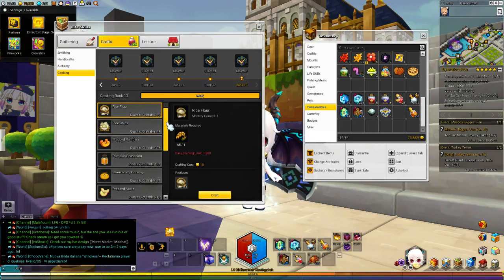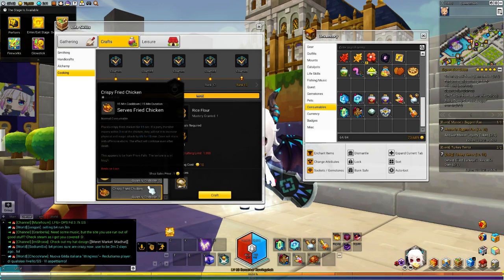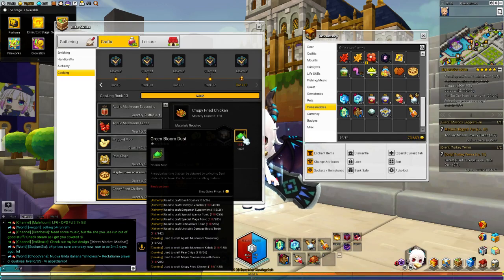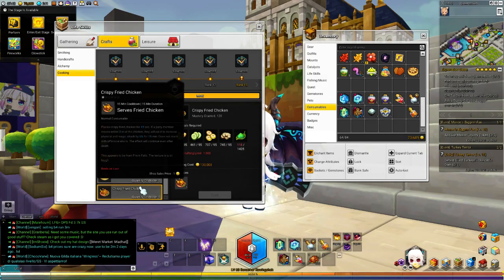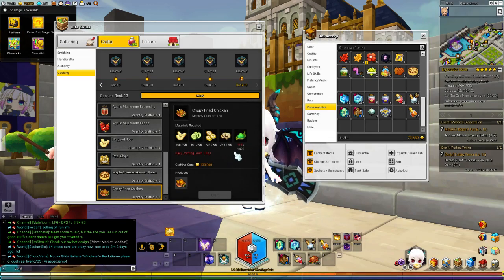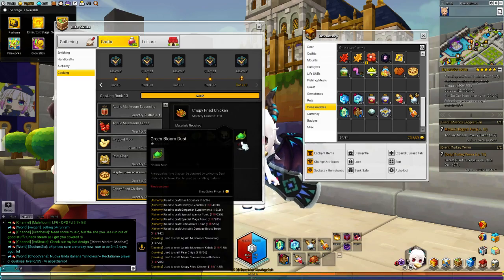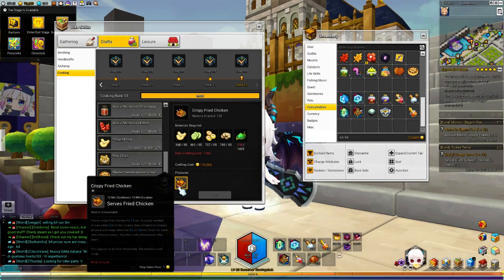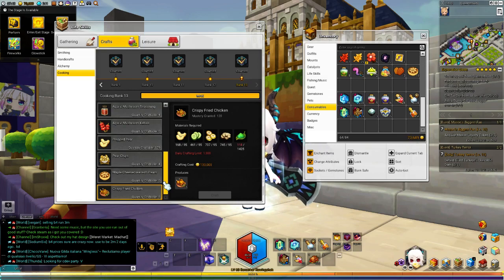For food items, you either want spicy noodles or ramen noodle, or crispy fried chicken. You can craft these at rank 13 — you get 5 per craft but it costs 130k and a lot of materials, including green bloom dust. If you're willing to help your raid, you don't want to waste your roux (daily currency) for spicy noodles. You could craft these for your raid group — take turns, maybe help each other out, one person uses crispy fried chicken this run, someone else uses theirs next day.